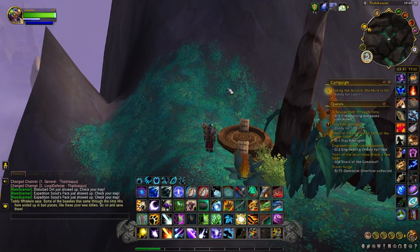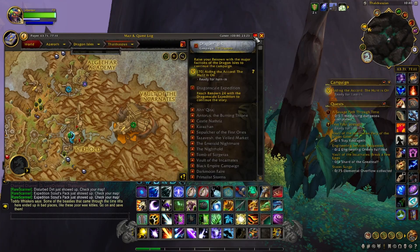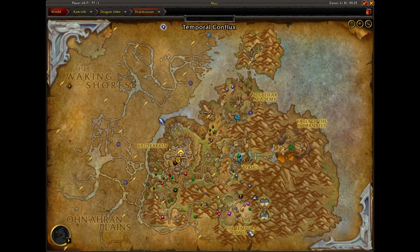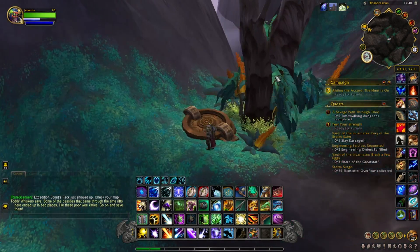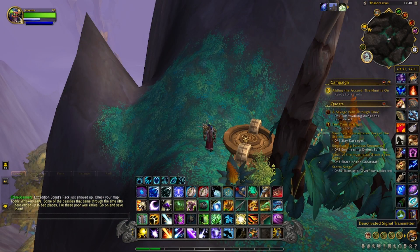This next transmitter is located in Thaldrasus, just northeast of the Temporal Conflux flight path, right on the edge of the hourglass. You can click the hourglass and there are sometimes quests in there — like this week there's a world boss quest, but sometimes there are other quests too. It's also buried behind a tree so if you're having a hard time finding it, now you know where it is. We'll locate that and head to the next one.